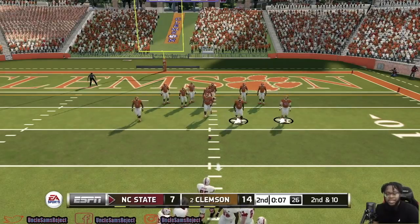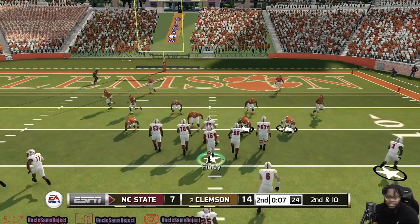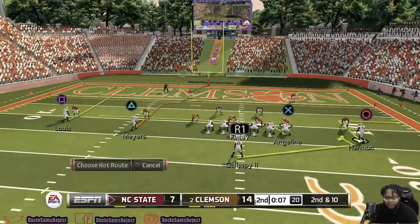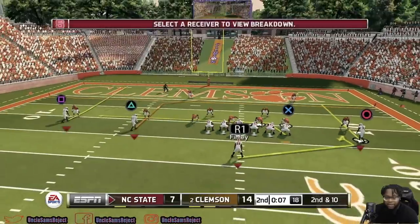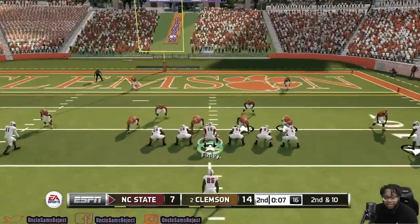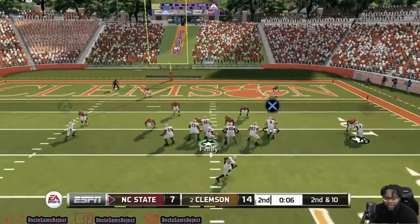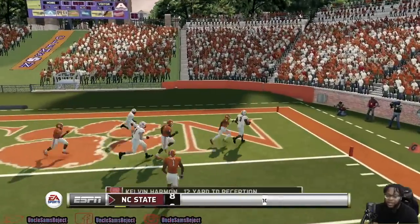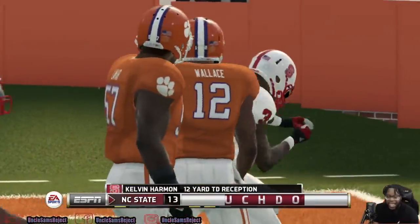Clemson locking up on that last play. This is going to be the last shot for a touchdown for North Carolina State before half. Angeline has been a big receiver today — see if he can get open. And Finley finds Harmon for a big touchdown, and they get the ball at half. What a two-minute drive by Ryan Finley.